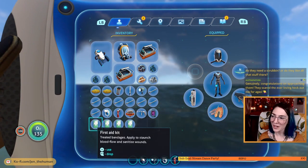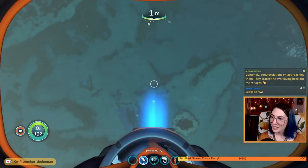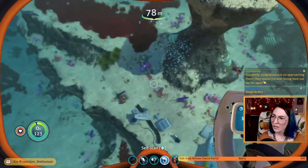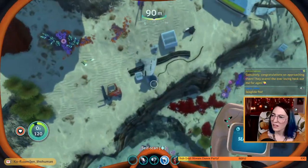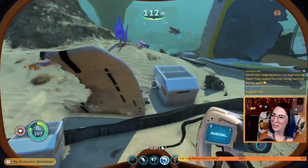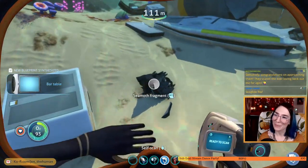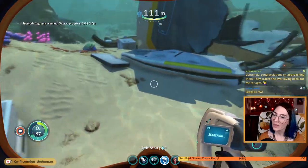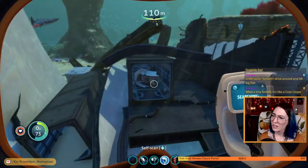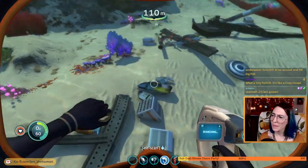We can't even use disinfected water — our only option is just drop it, I'm dropping it. We don't need to collect resources that we can't use. Is there more stuff down here I can scan? This looks like a forklift — can I build one of these? No. We figured out bioreactor. Look at this little table — I want the bar table. Sea glide helped us for sure. Sea moth fragment — yes! Let's surface and ponder.